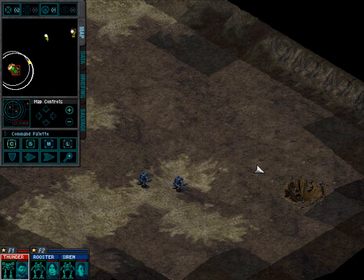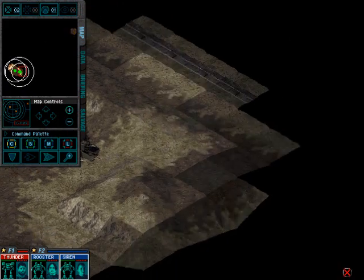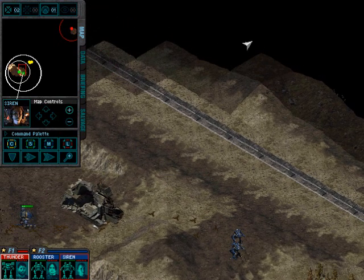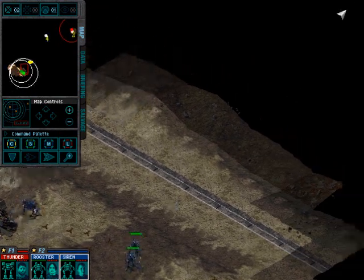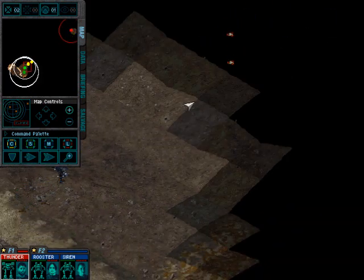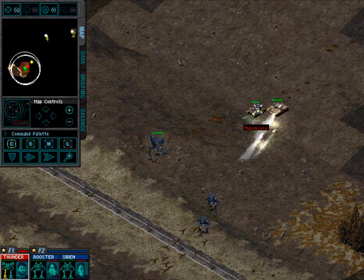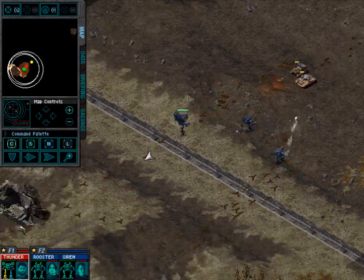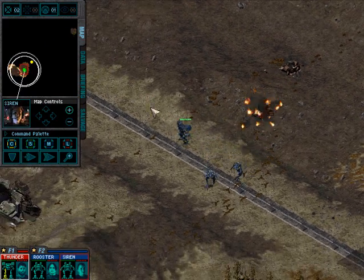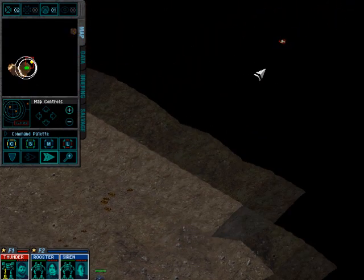Here we are in mission 3. We're going to pull our forces up to the northeast here to the top of this mountain, to provide us a good view of the surrounding landscape. There's a pair of tanks at the top coming down the mountain — a Manticore and a Bulldog. We'll take the Bulldog out first. It's got a heavy autocannon that can really ruin your day if it gets a lucky shot on you.